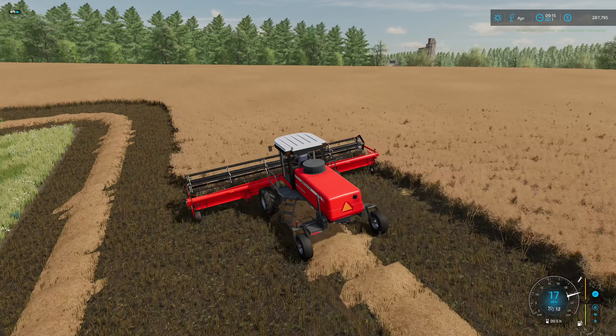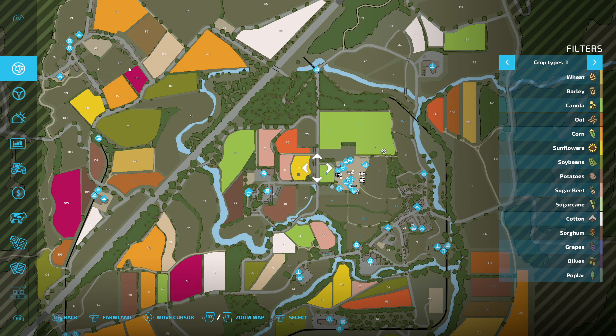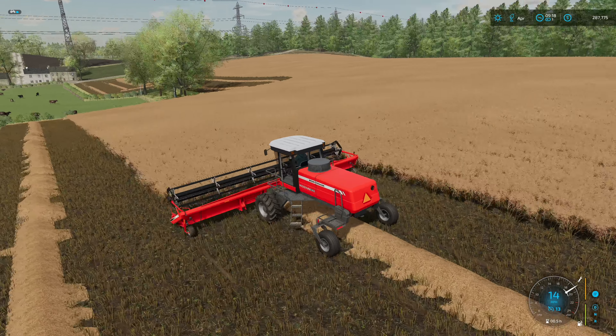I fired the worker — don't do that. And the first pass is done. Very very cool. So let's do that one more time so our worker has some easy room turning around on the ends, and then we get to jump in the combine.